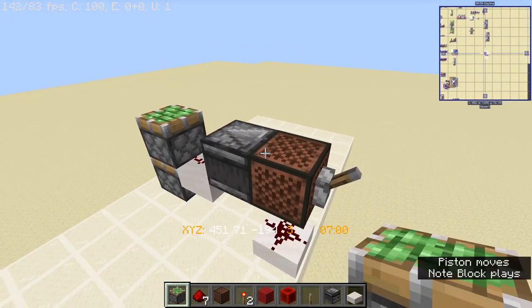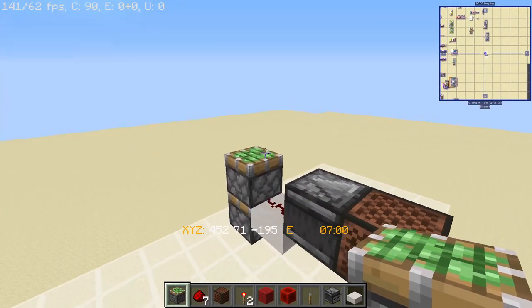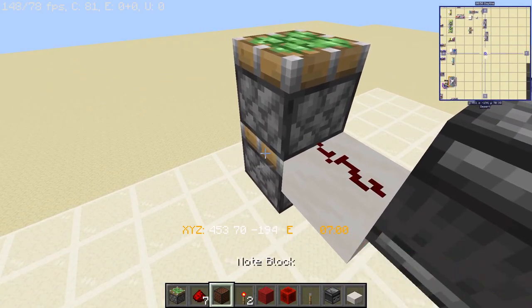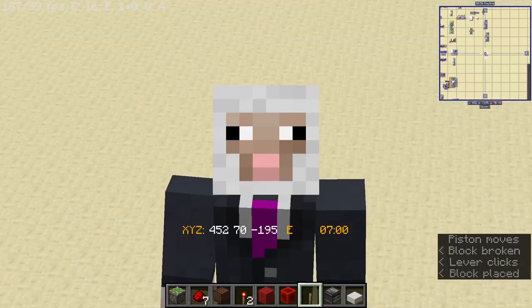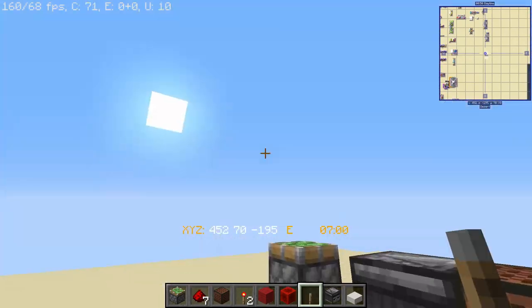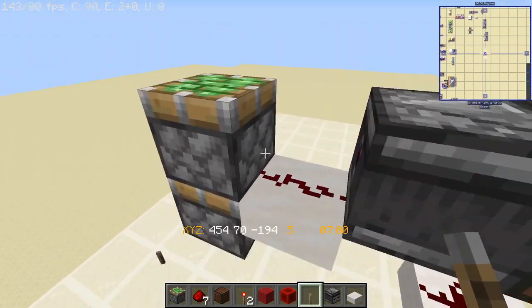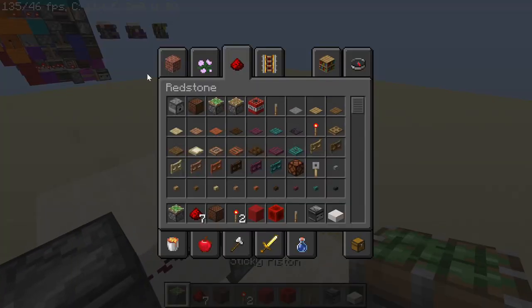Before you continue any further, just click the note block once. If you see the top piston extends or fires, that means you are good to go. If the bottom piston fires instead, you cannot do this because the update order is wrong. The redstone dust should be updating the top piston, not the bottom one.